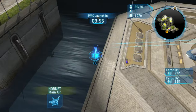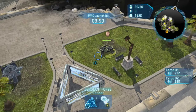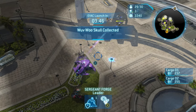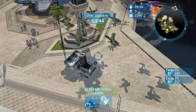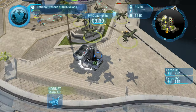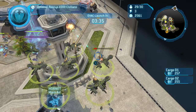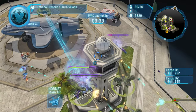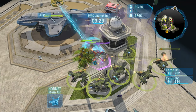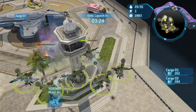Use your hotkeys — on controller they're very important, and on PC use control groups like Control 1, Control 2, and so on. Keep an eye on your units and make sure their health isn't getting too low. That Hornet right under the mini-map — microing it away would have been the better call instead of leaving it there.